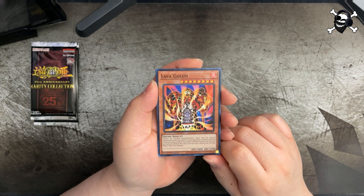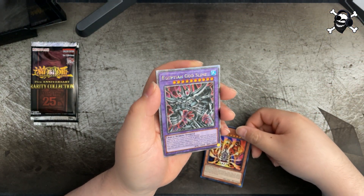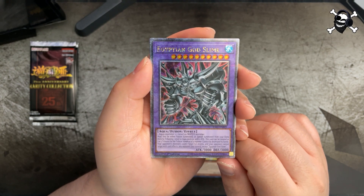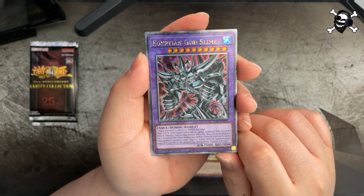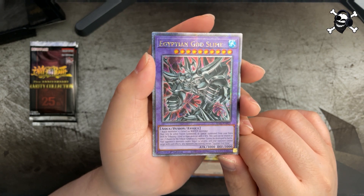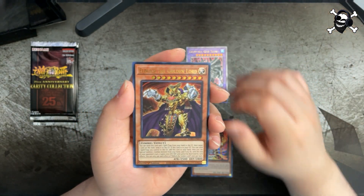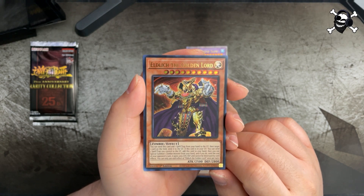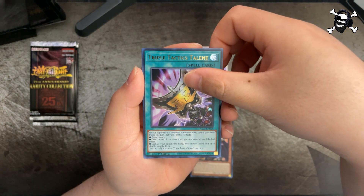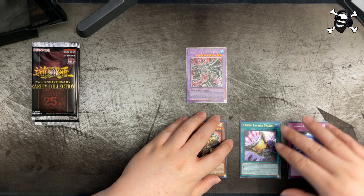We got a super rare Lava Golem - holy crap, we got a quarter century rare Egyptian God Slime! That looks amazing and awesome - very cool, and that's just our first pack. We also got another ultra rare Eldlitch the Golden Lord; we've been getting this guy a lot. And we got Triple Tactics Talent and Summon Limit. What a first pack of the video!